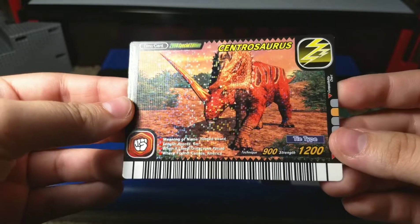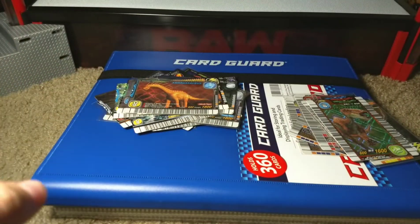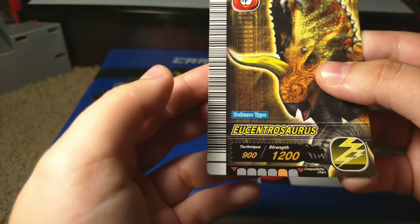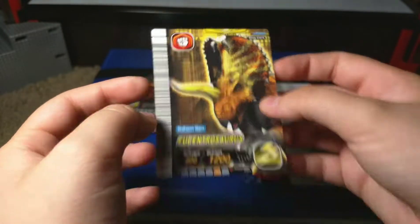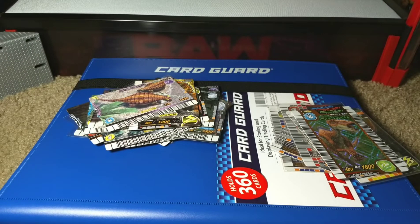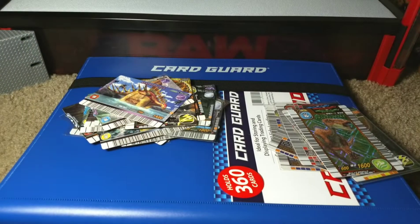We have a 2008 Special Centrosaurus and another 2008 Special Amargasaurus — look at these, they're so shiny. We have a fifth edition centrosaurus move card. Then a second/second Ankylosaurus — sorry about that awkward cut — and a second/second Kentrosaurus. I think I have this one too, we'll see.